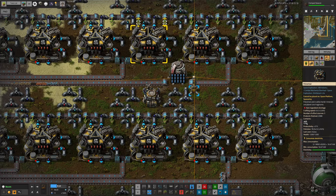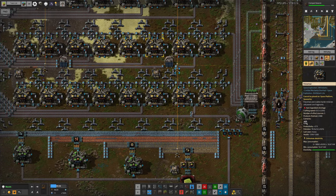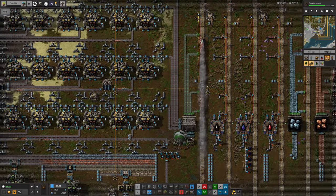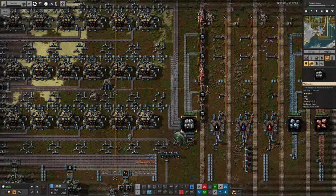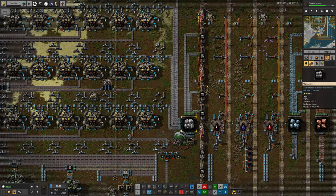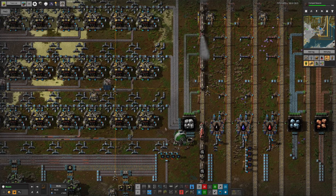We now have a core chunk drop-off station where all the core chunks are being dropped off by train, and the big difference is that we've now got them properly moduled and beaconed — tier three productivity modules through all of these machines, getting us a 31% productivity boost. We're also boosting that with wide area beacons, so these machines are running at a crafting speed of plus 220% — over three times their normal speed — while also giving us that plus 30% of extra stuff coming out. A train pulls in and merrily unloads onto the green belts, buffered briefly in the warehouse here. Because there are four green belts in and four blue belts out, we can empty the train faster than the warehouse empties back out onto the belts.